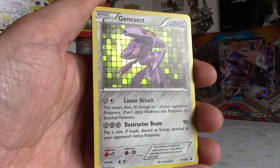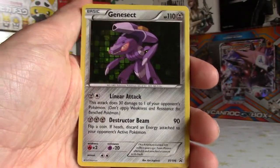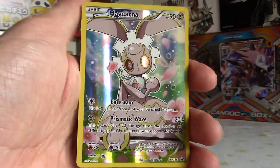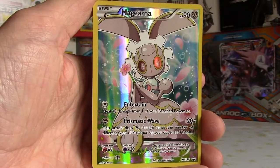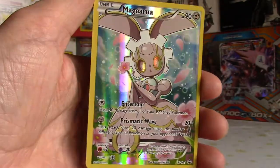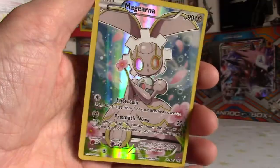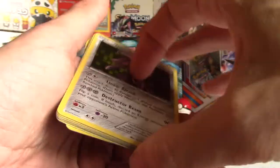Got a Genesect - look at that, that's pretty sweet. 110 HP, Destructor Beam! Some of these promos are awesome. Let me know what the code gives you whoever takes it. And then last but not least is the Magearna promo - the full art. Just watched this film the other day, it was pretty interesting, pretty weird, not one of the best Pokémon films. Still pretty sweet - it's a nice looking promo. I love these rainbow shines on the full arts for the mythical collection boxes.